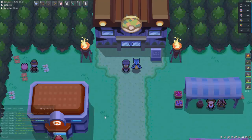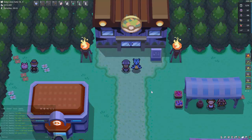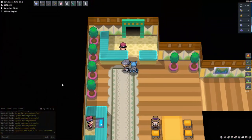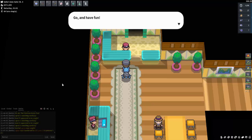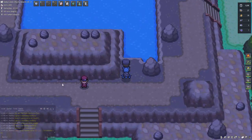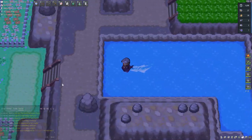The third spot to test Lapras is the Safari Zone in Johto. To get access, you need to complete several gyms — I think it's the sixth or seventh gym. Then you go up here, talk to the Safari Zone clerk, pay 500 Poké Yen, and you'll get your Safari Balls. You need to select the Rocky Beach area. Once you go into the Safari Zone, you'll need a Pokémon that knows Surf, then head into the water area, pop a lure, and away you go.